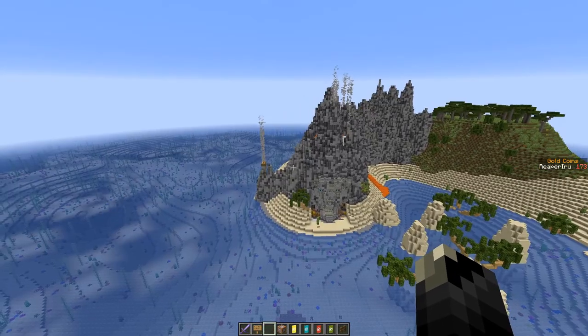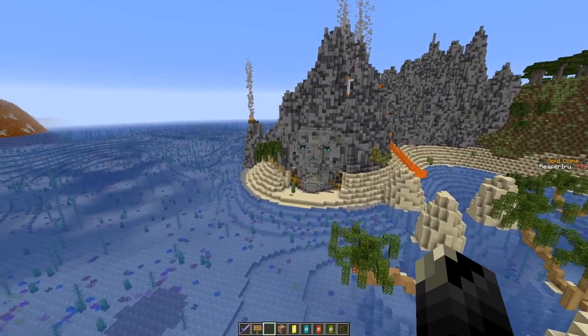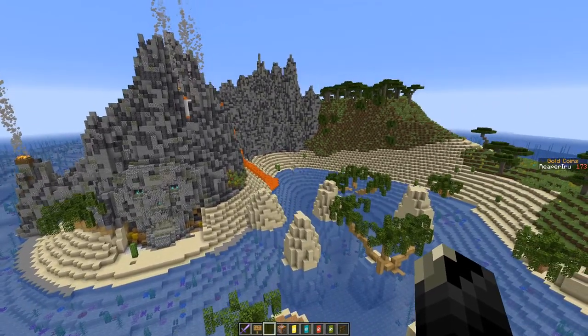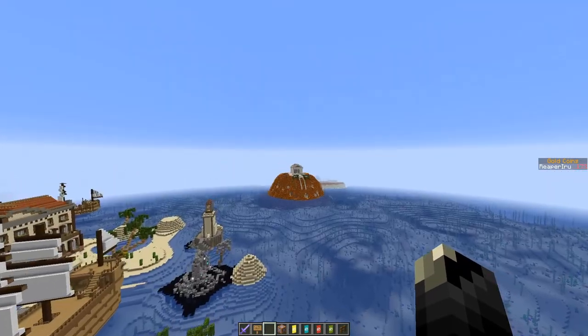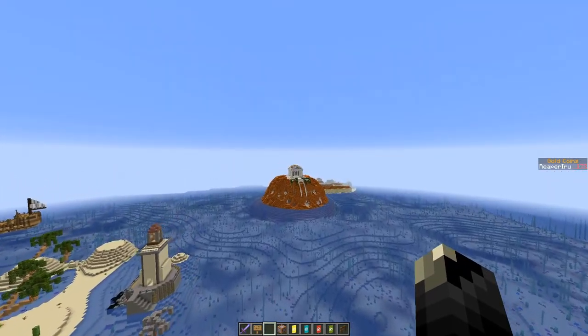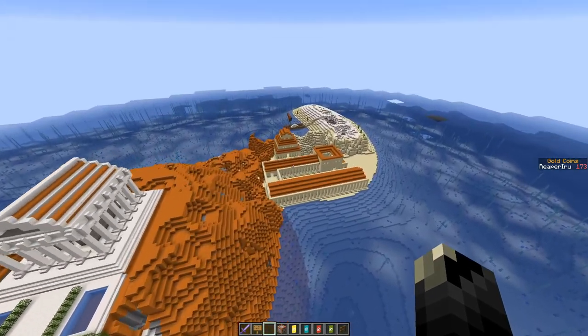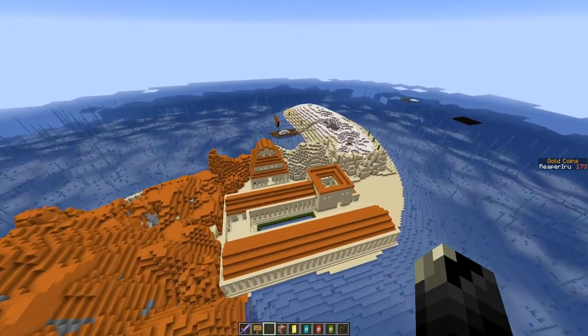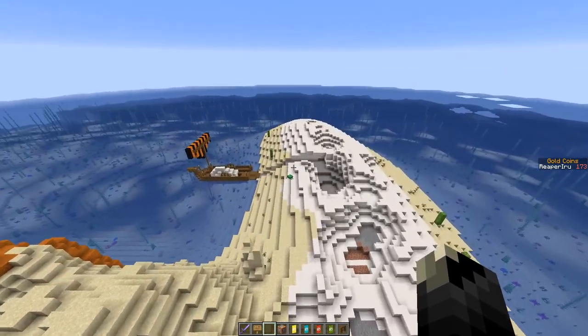This map has four islands. Skull Rock is a relatively dormant volcano and it has some green grass as well. The second island is your primary island called the Marble Quarry, and it's one of the most important islands because this is the island you have to defend.